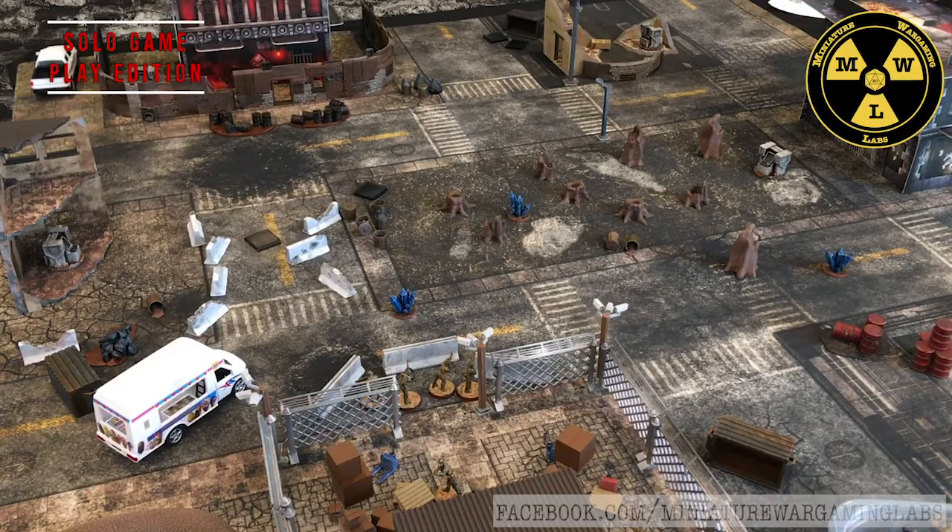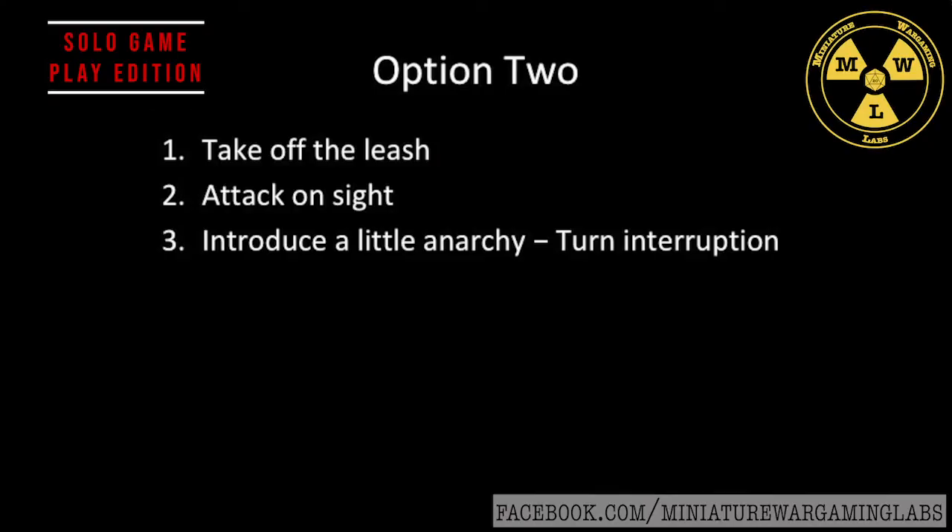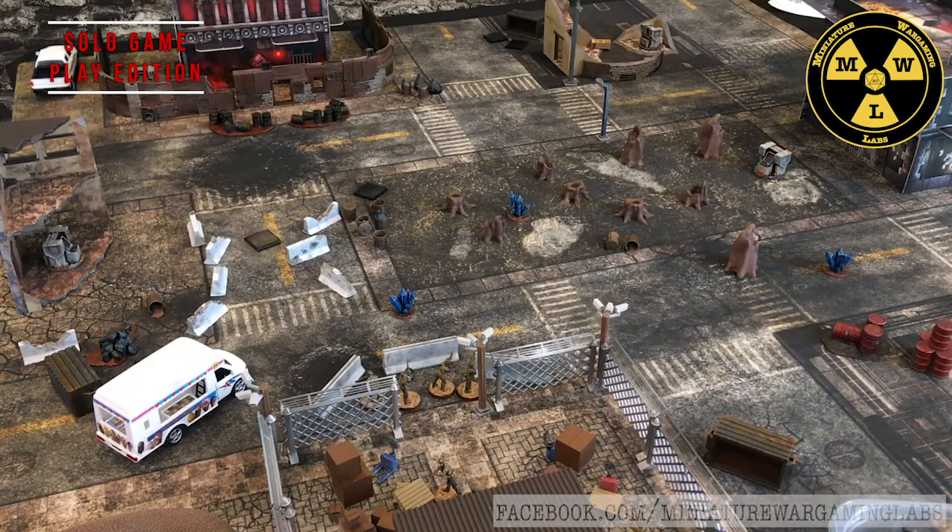Recommendation three is called Introduce a Little Anarchy. This allows the zone hostiles to interrupt your turn. Instead of going last in initiative, after the first player model takes an action, you roll a d10. On a 10, all spawned creatures or enemies will take their turn. After the second player model, if nothing happened earlier, all enemies will act on a 9-up, then 8-up and so on, decreasing until all the models have gone. If you didn't accidentally trigger them to go, they'll go at the end.